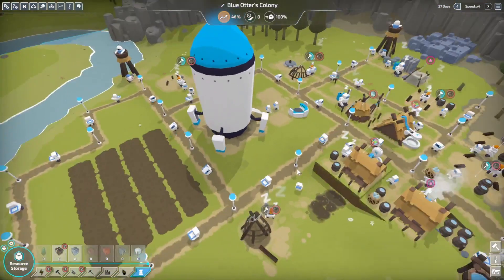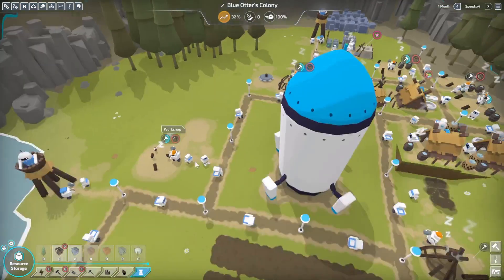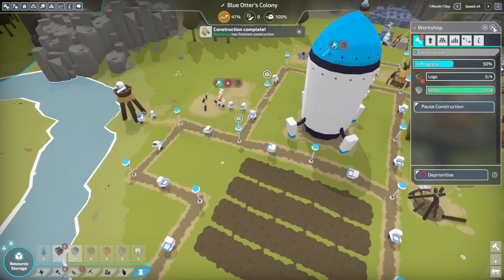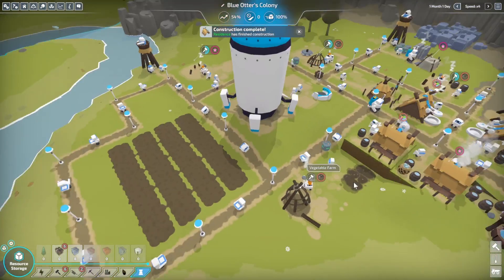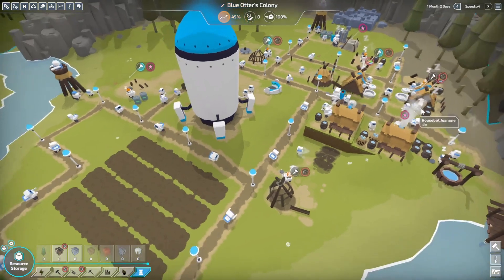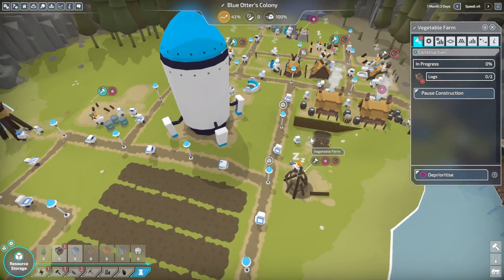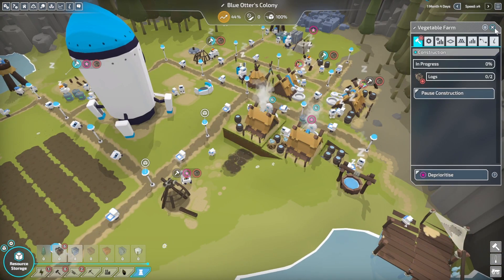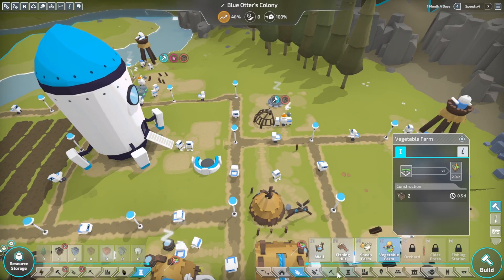Speed it back up. Let's prioritize — I think it's the logs that are holding us back. Let's prioritize this because if we can get this we can get more fish, more food. We get more food, we can produce more batteries. More batteries allows us to have a second logger.